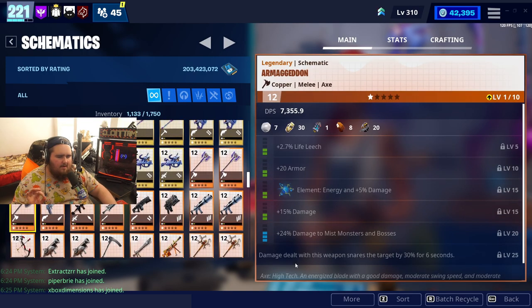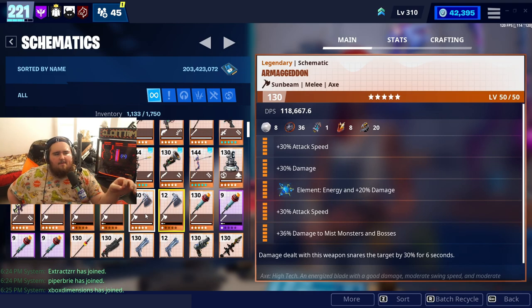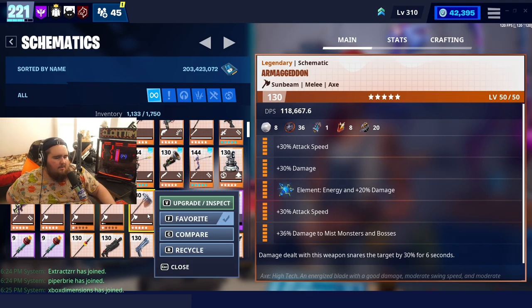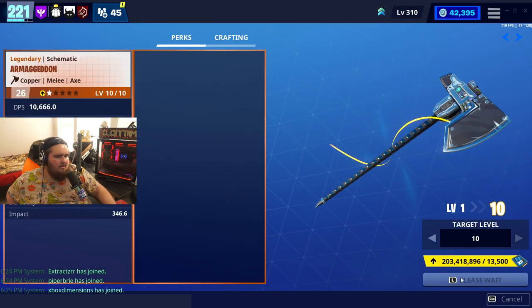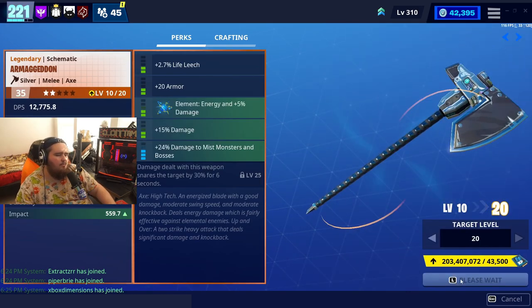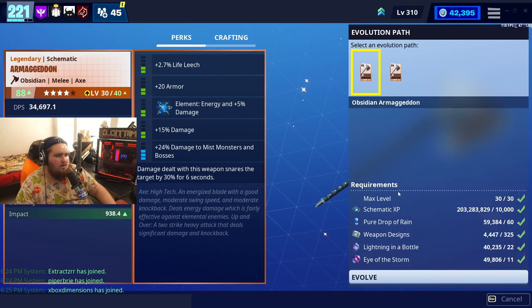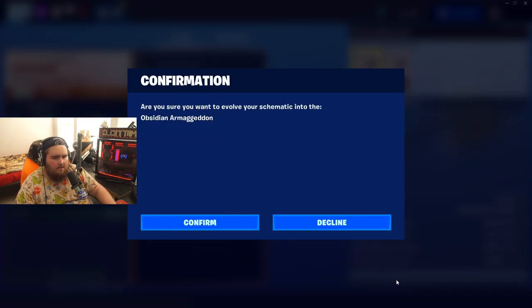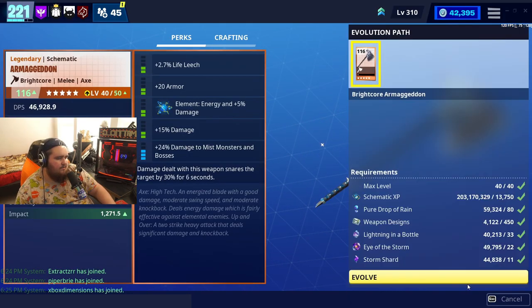I have one Armageddon leveled up — it's Sunbeam. I'm going to level up a second one as Bright Core and compare the stats, because there is a big difference when it comes to attack speed. Let me level this one up and make it Bright Core so I can show you the difference between running a Sunbeam versus a Bright Core version.